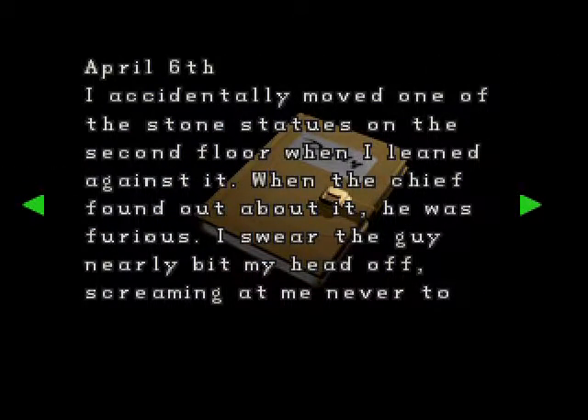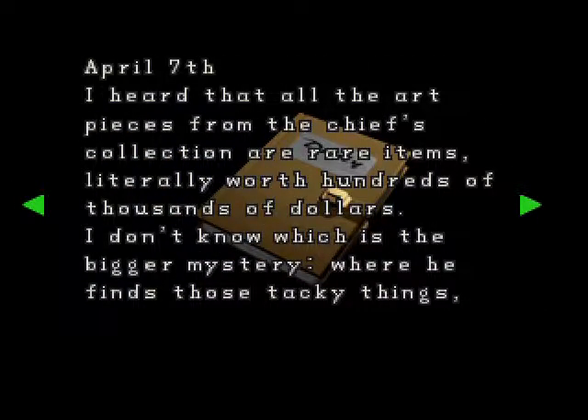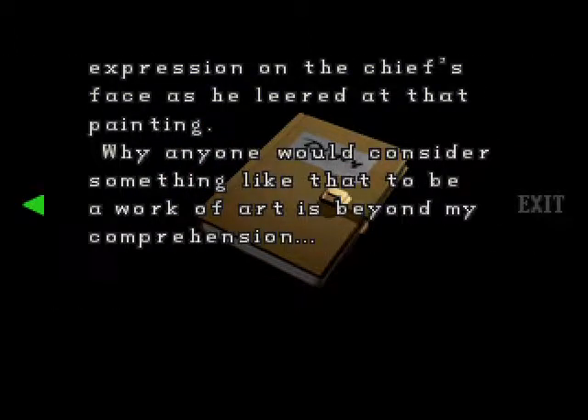Secretary's Diary A, April 6th: I accidentally moved one of the stone statues on the second floor when I leaned against it. When the chief found out about it he was furious — he nearly screamed at me not to touch the statue again. If it's so important then maybe he shouldn't have put it out in the open. The 7th: I heard that all the art pieces from the chief's collection are rare items, literally worth hundreds of thousands of dollars. I don't know which is the bigger mystery — where he finds those tacky things or where he's getting the money to pay for them. May 10th: I wasn't surprised to see the chief come in today with yet another large picture frame. This time it was a really disturbing painting depicting a nude person being hanged. I was appalled by the expression on the chief's face as he leered at that painting. Why anyone would consider something like that to be a work of art is beyond my comprehension.